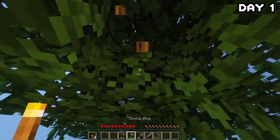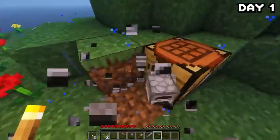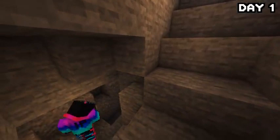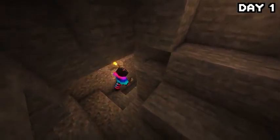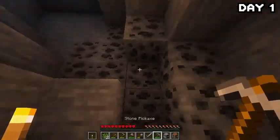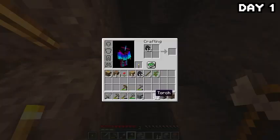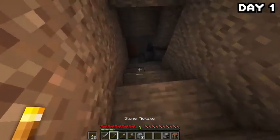The thunderstorm was not letting up, so I decided to grab my things and head down into the ominous cave — mainly to avoid the rain, but also to possibly find some good loot. As soon as I entered the cave, there was coal just sitting there waiting for me, so I grabbed it and made a few more torches before heading further down.